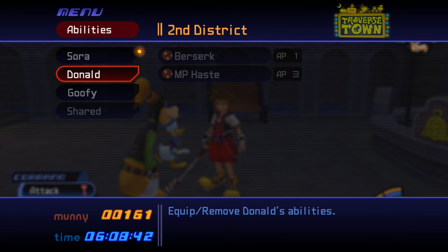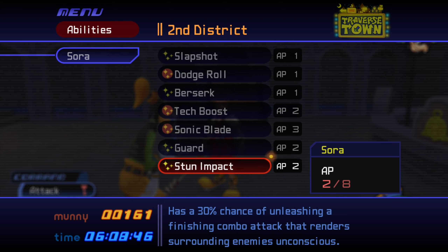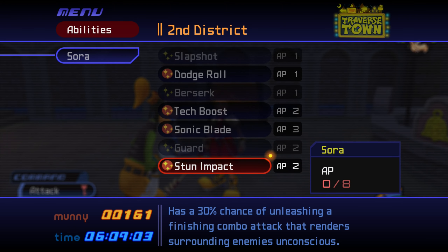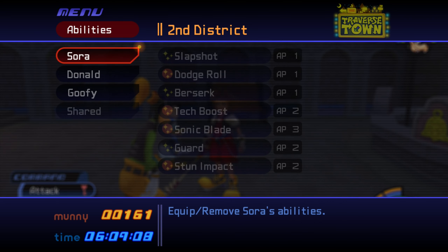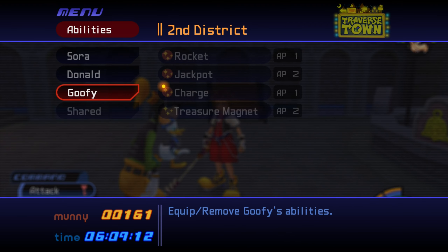Not too sure about that. What's that new ability we got? Stun Impact — has a 30% chance of unleashing a finishing combo attack that renders enemies... I can't actually read the rest due to my recording. But it's pretty good, so be sure to equip it. Since it says 30% chance, it doesn't always work. It's sort of a replacement of the finishing attack in your free-hit combo.